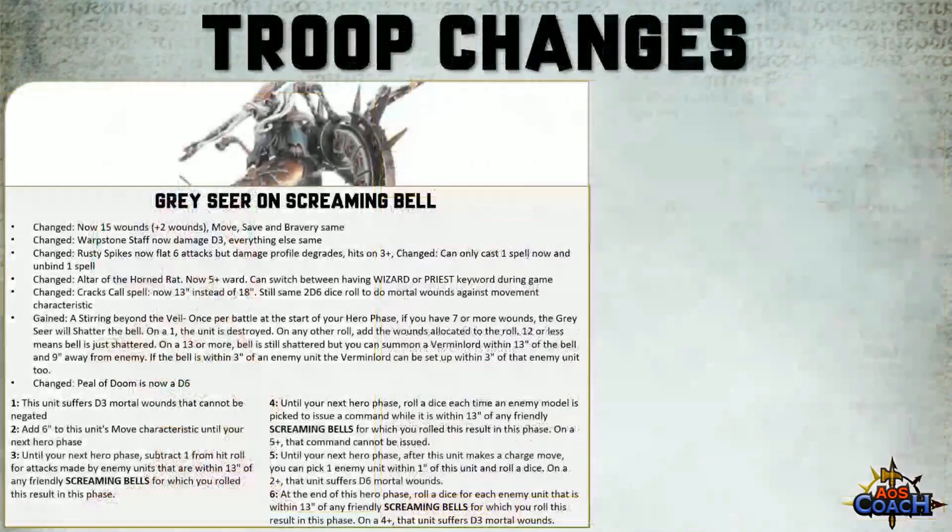If the Bell is destroyed on a 12 or less, you can't use the Pearl of Doom or cast Crack's Call. On a 13 or more, the Bell is shattered but you get to summon a Vermin Lord within 13 inches of the Bell and 9 inches from the enemy. If the Bell was within 3 inches of an enemy unit, the Vermin Lord can be set up within 3 inches — meaning it can be set up in combat. You now have only one shot at this, where previously you could keep ringing the bell hoping for boxcars.